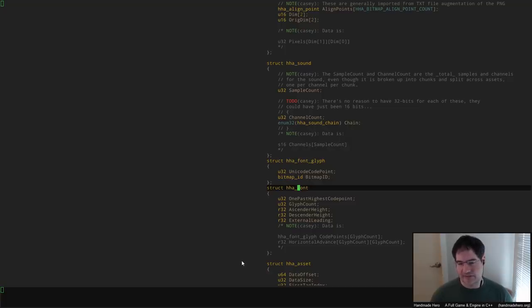Looking at the main HHA font structure, we store pretty basic information — this would be really trivial to encode in our tag files. The ascender height, the descender height, and the external leading are just trivial values we can put into a block in the HHT file. Super simple.